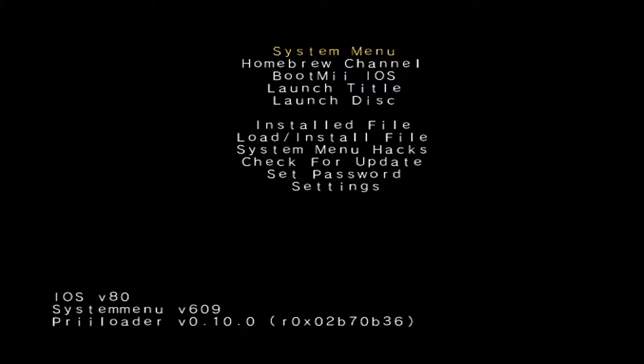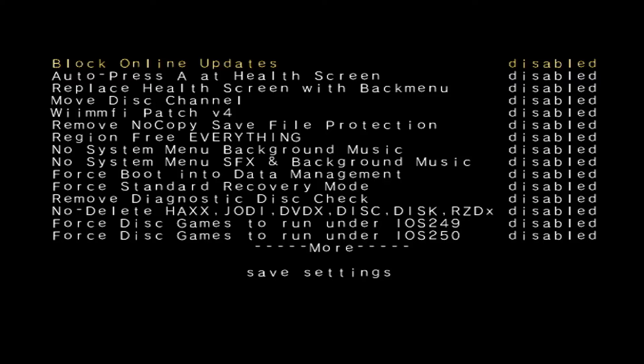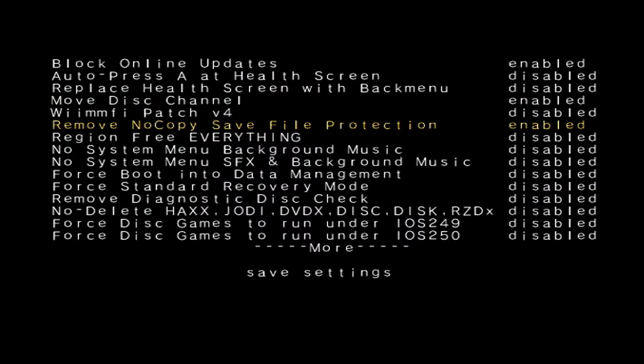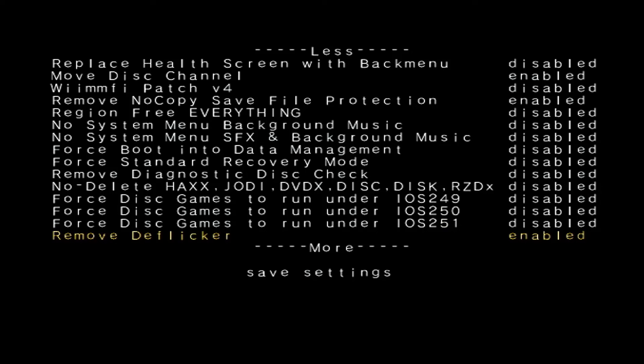Let's check out some of the things we can do in here. I don't think you can use the Wii U buttons to control this, so I'm just going to stick to my remote. Let's head on over to system menu hacks. Oh my god, now you can use all these — it's so cool! I'll turn off online updates even though it's impossible for online updates to happen on the Wii side of the Wii U. I should turn on move disk channel, as I made a video about how to move the disk channel on a virtual Wii without preloader. I don't really do other region stuff on my Wii U, so I'm going to hold off on that. I'm going to turn on remove deflicker as the guide actually recommends that.